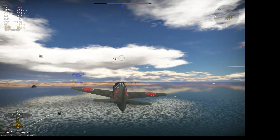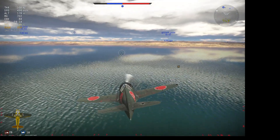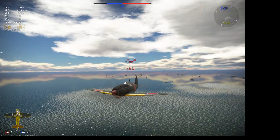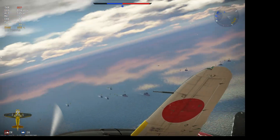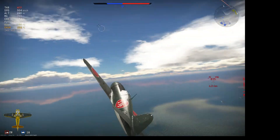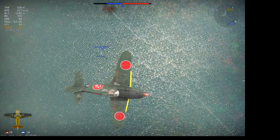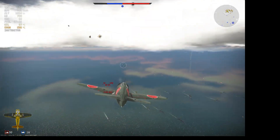However, I decide not to return to base since I see my Ki-67 is going to make a run on the enemy fleet, and I notice that the B-25 was turning around. I don't want the B-25 taking out all of my allies. So I'm just trying to get a bit of altitude so I can dive straight down, or at least try to get the B-25 not to focus on the Ki-67 — which it doesn't, as he's too worried about me coming in.